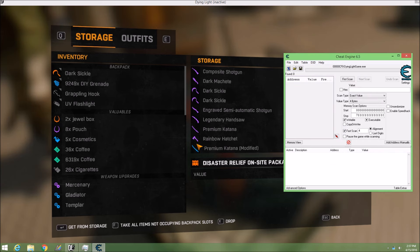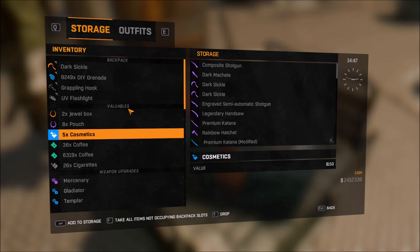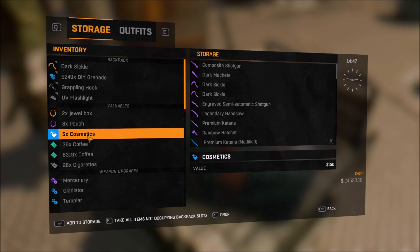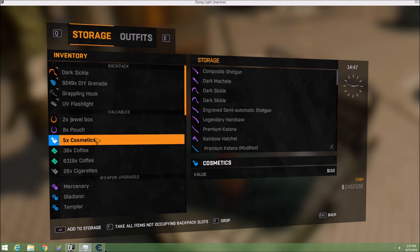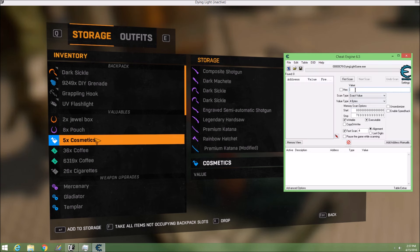Now come back into the game. Go in here and click on five — you have five of that item. Open up Cheat Engine and type in five, then hit Enter. It's going to load and give you all of these values right here.